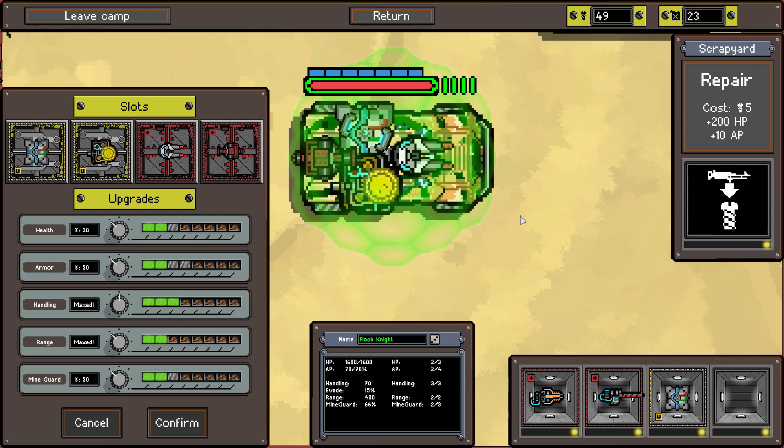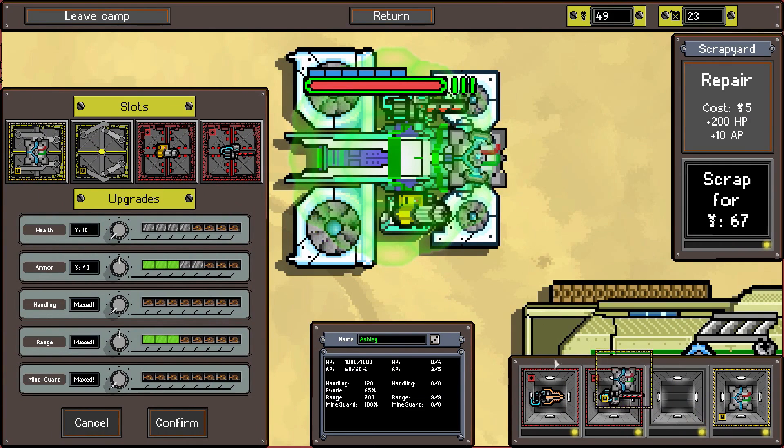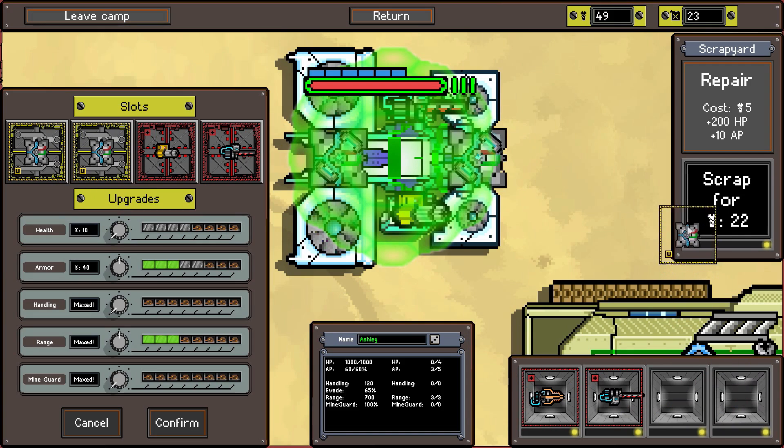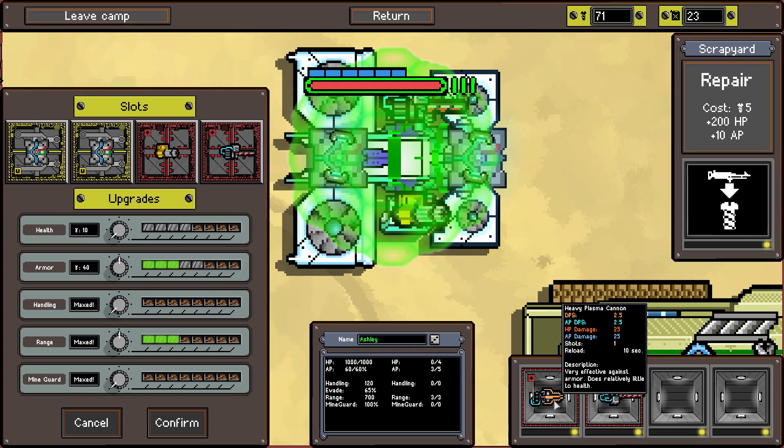We have one extra MK3 - we could sell it for 67 and buy more upgrades, which we don't really need. Or we could equip it on Ashley and suddenly he's got two MK3 shields - do they stack? I'm not sure but I imagine they do. So two MK3s on Ashley! We'll sell the MK1 for 22 scrap. Now we have the heavy pulse laser - very effective against health, and heavy plasma cannon - very effective against armor.